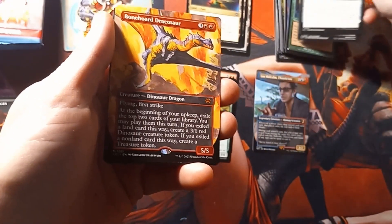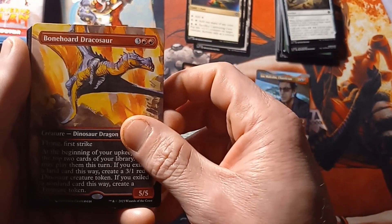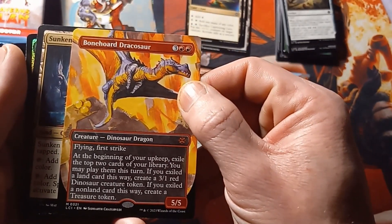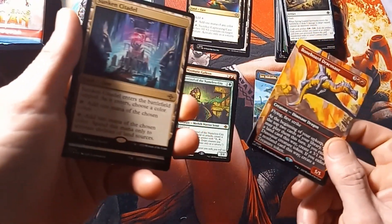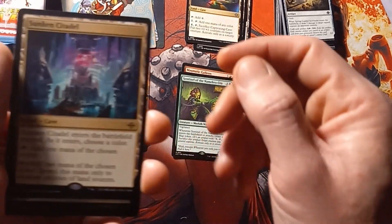Got ourselves a mythic — Boneheart Dracosaur. Yeah, okay. That could do that. I'm actually having a video — that was pretty interesting. Yeah, cool little mythic there.